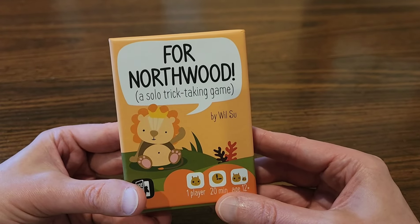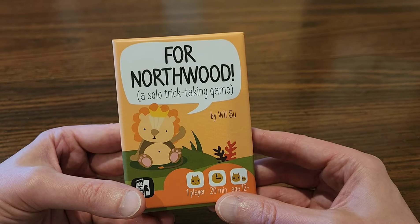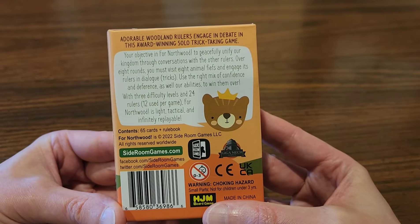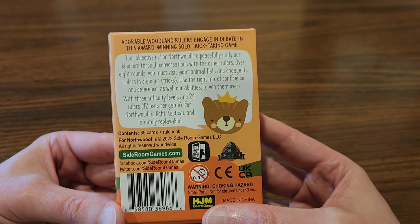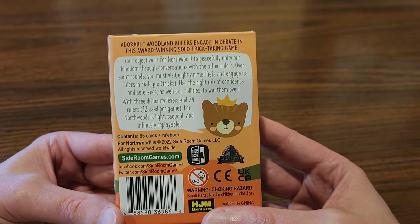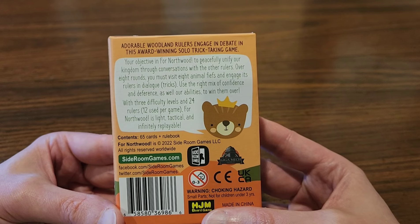Hello again everybody, Fiber Spider back again with another game just for you. Today we're going to be taking a look at For Northwood. It is a solo trick-taking game, a lot of fun — one player, about 20 minutes. Your objective in For Northwood is to peacefully unify your kingdom through conversations with other rulers. Over eight rounds you must visit eight animal fiefs and engage its rulers in dialogue, using the right mix of confidence and deference to win them over. With three difficulty levels and 24 rulers, 12 used per game, For Northwood is light, tactical, and infinitely replayable.